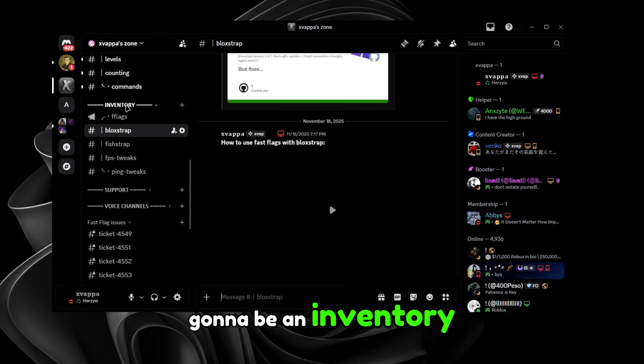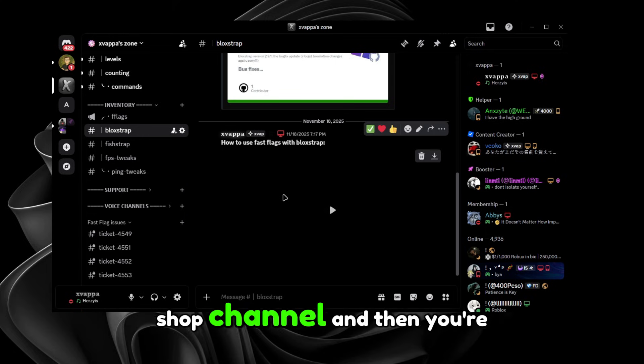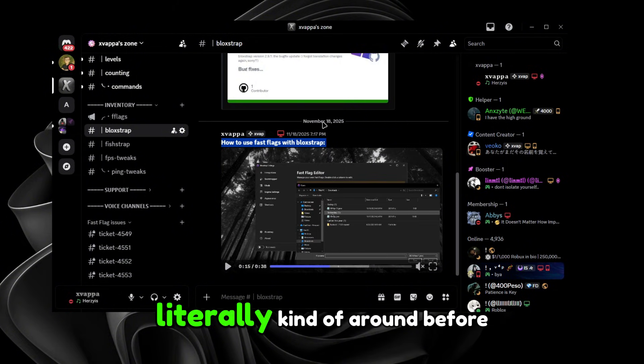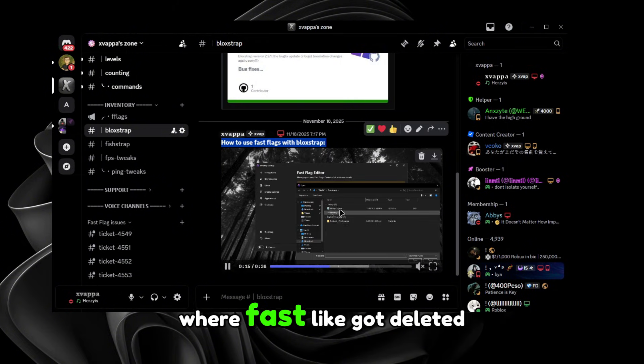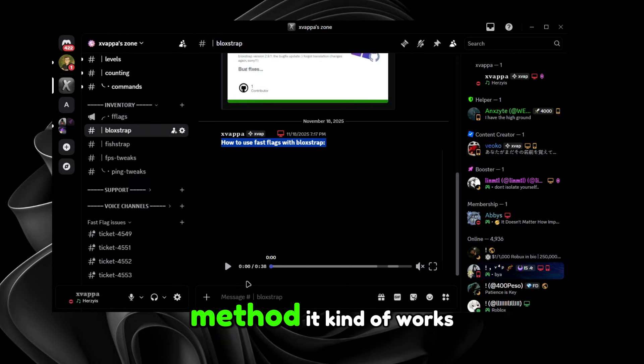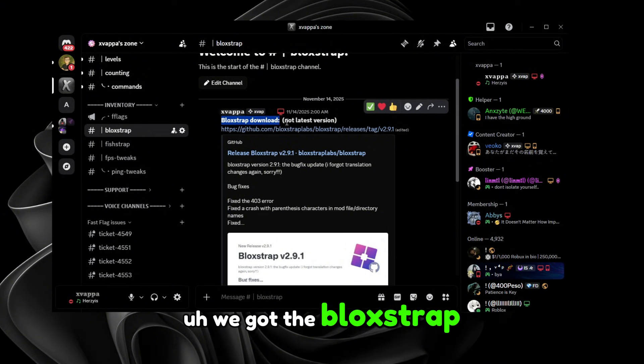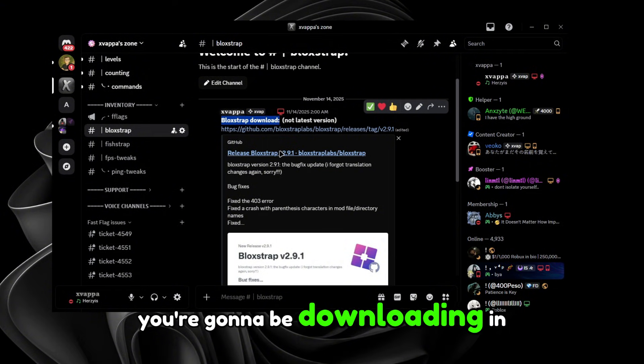In my Discord server, there's an inventory category with a Block Shop channel where you'll see how to use FastFix with Block Shop. There was a video I posted before FastFix got deleted — it kind of works but not really anymore. We've got the Block Shop download, which is the one linked in the description.